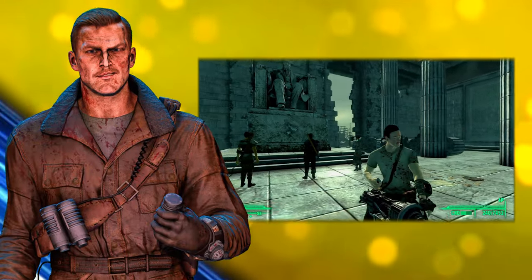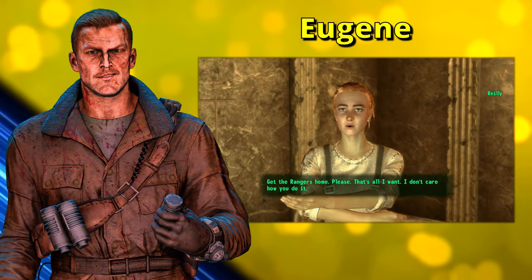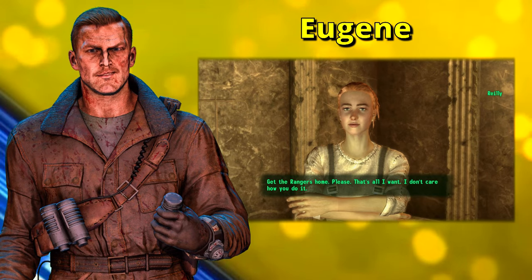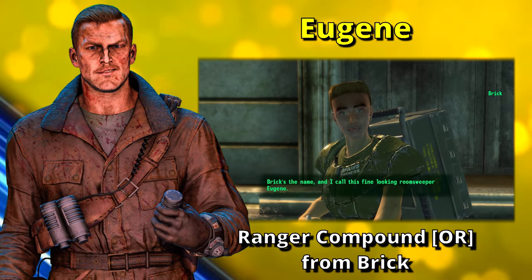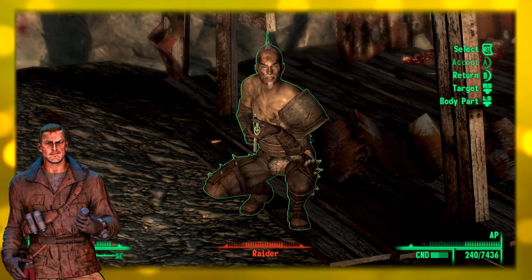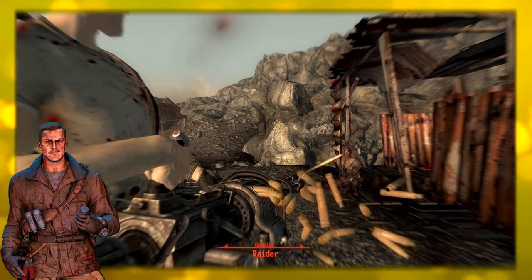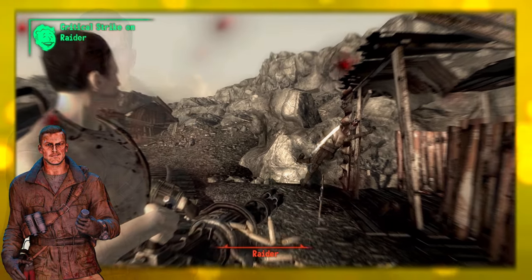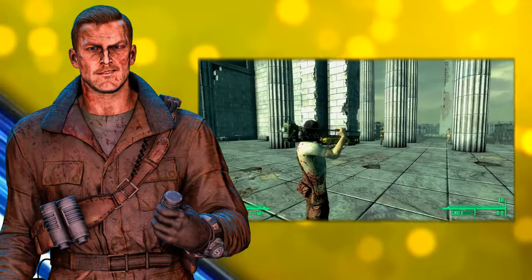May I introduce to you Eugene — a fantastic big gun. The unique minigun known as Eugene can be obtained by completing the Riley's Rangers quest and asking for it as a reward, or by pickpocketing or killing Brick in the Statesman Hotel or the Ranger compound. This upgraded minigun has 50% greater durability than standard miniguns and greater firepower. It can be acquired as a quest reward or pickpocketed as its condition varies, and the weapon can be repaired with normal miniguns.